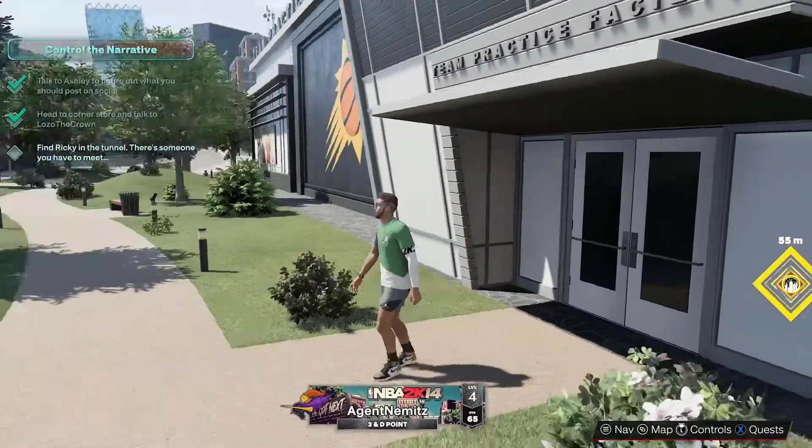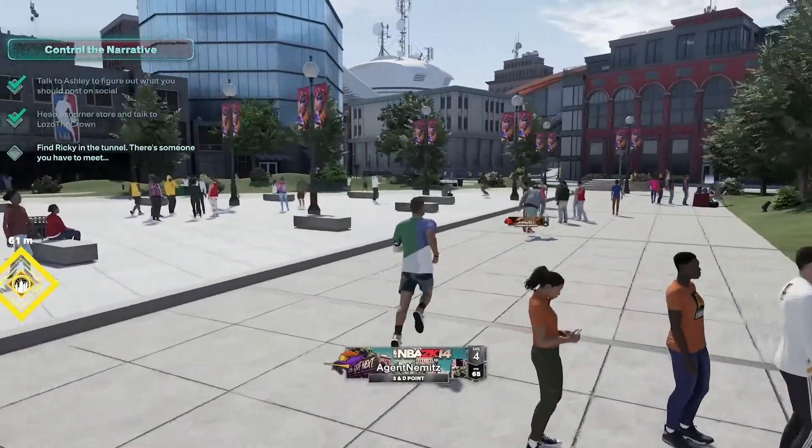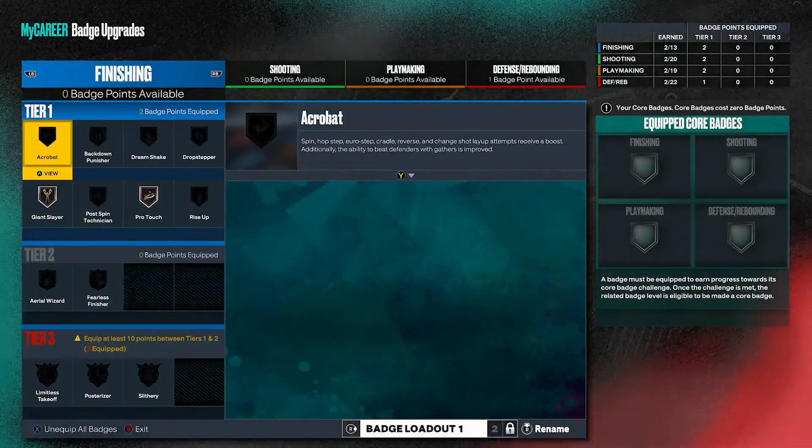Unfortunately, no coach's drills were available to do. Those are the drills where you go to the coach and they make you do them — not the ones you select yourself. I think it's every other one that they show up, but I'm not sure. However, I did get really close to a My Points Attribute Cat Breaker, and I did get a defensive badge.